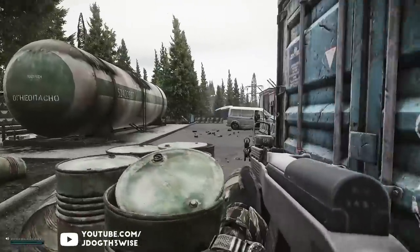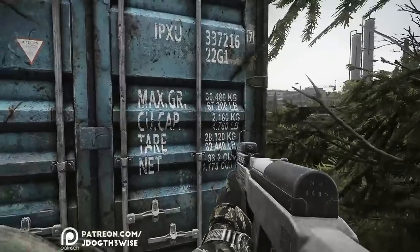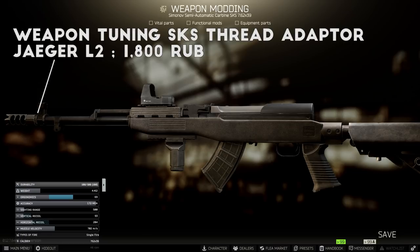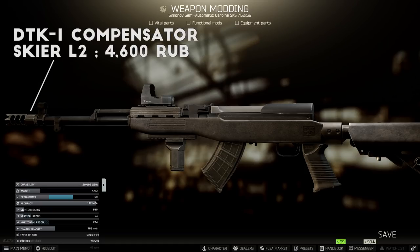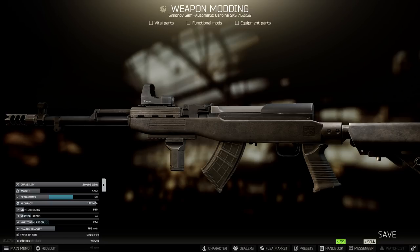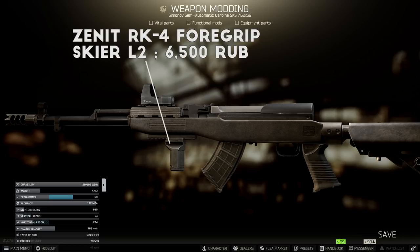The trade totals around 30,000 rubles if bought on the flea market and both items are fairly common in safes and toolboxes. For this build I changed the stock and added a few simple upgrades available at level 2 traders. First, the weapon tuning SKS thread adapter at Jaeger Level 2 is dirt cheap and allows you to put muzzle devices onto the SKS. I went with the DTK-1 compensator from Skier Level 2, which is also quite cheap and helps with recoil. You can also check the flea market for the Hexagon SKS suppressor or DTK-4M suppressor if you want to run quiet, but that adds about 25,000 rubles. The Tapco stock comes with two mounts — one for a grip or laser and another for a sight. I went with a foregrip to improve recoil and ergonomics: the Zenit RK-4, sold by Skier Level 2.